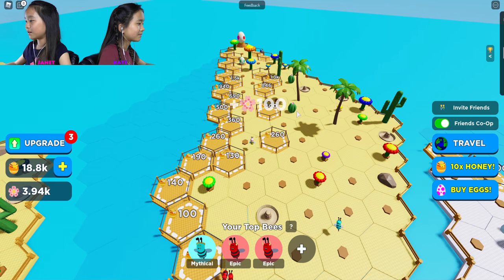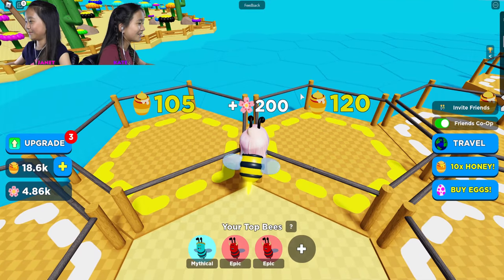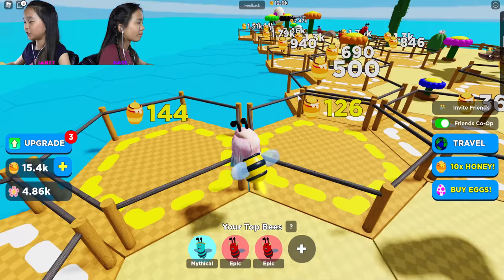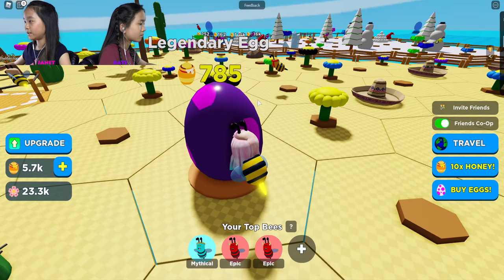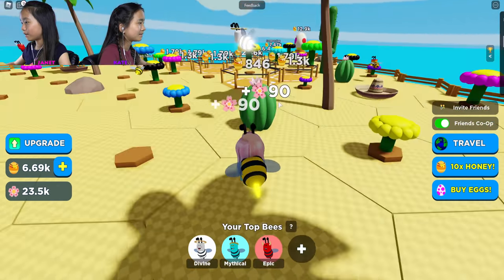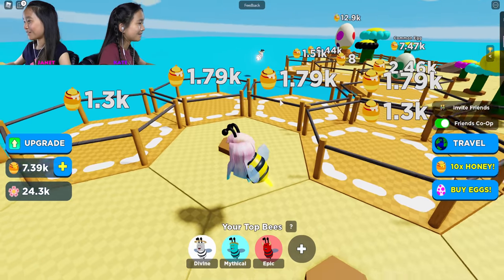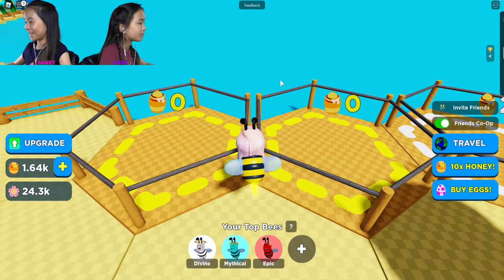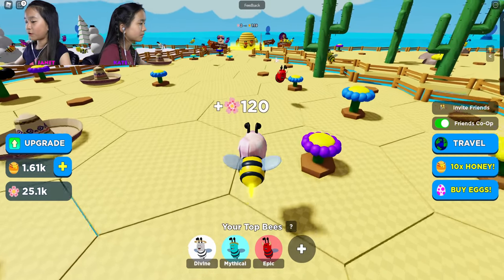There's a legendary egg over here. I'm gonna go get it and open it. I got a divine bee! Is that better than mythical? Oh my gosh, it's white and black with a halo. It's so speedy! I'm so lucky! It's faster than me - kinda sad. I ran out of money so I'm gonna go up to the hive now and sell my pollen. Oh my gosh, it's so fast! I got 14,000 honey from that.